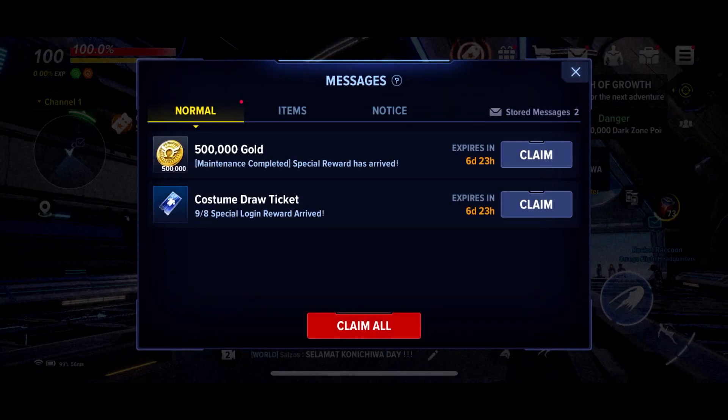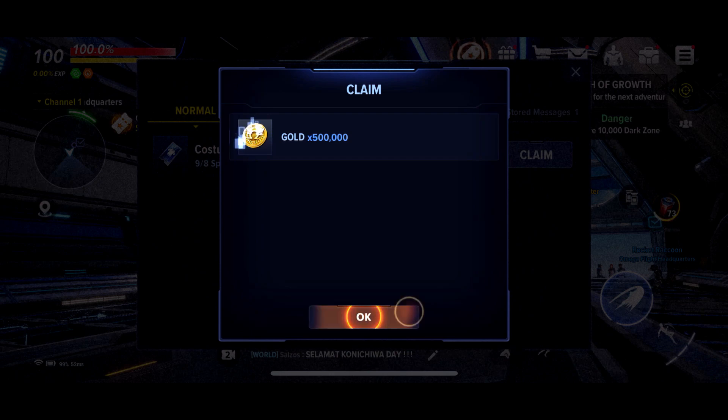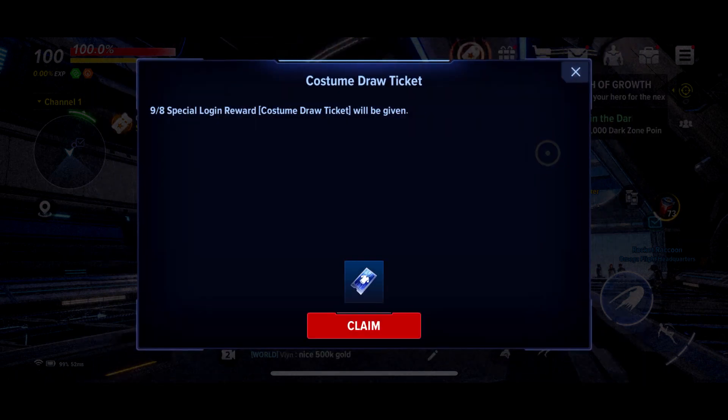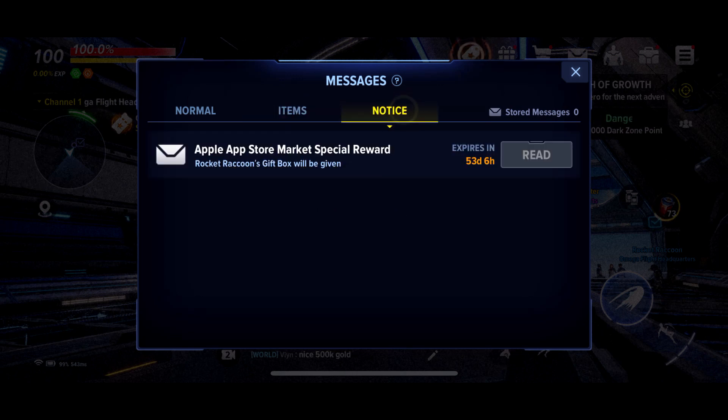Before we get into that, I'm gonna check my mailbox. 500,000 gold — that's awesome! And a costume draw ticket, I'll take it. Nothing else. That's pretty much it for the mailbox. Let's draw the costume first.